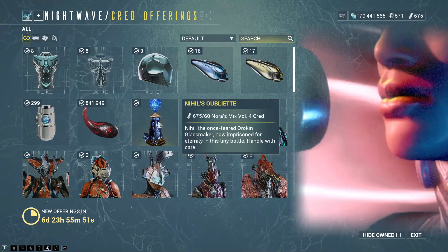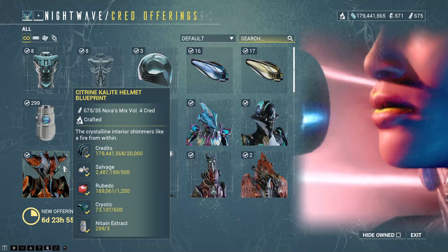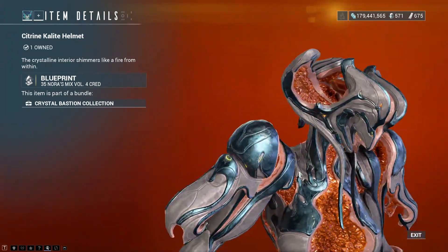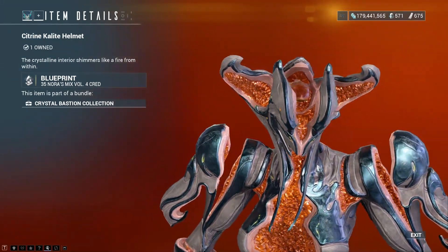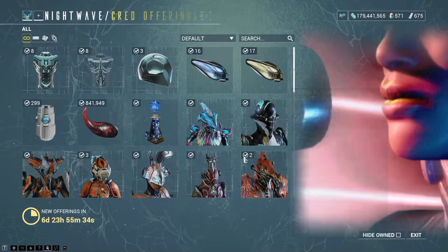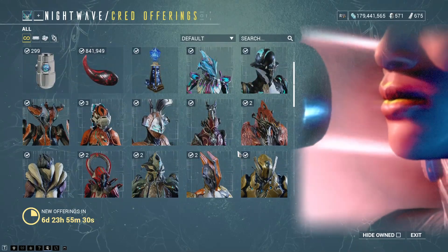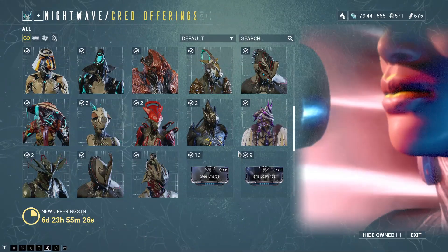Cred offerings — there is the usual. Citrine's alternate helmet. I do love the look of this because it has the gem floating in the helmet, which is nice considering the rest of her looks like cracked-open geodes and this one actually has a gem in the middle. Stanax helmet by any chance? There usually is. Lots of different helmets. Shame that's the only new one.